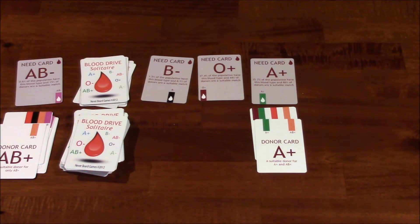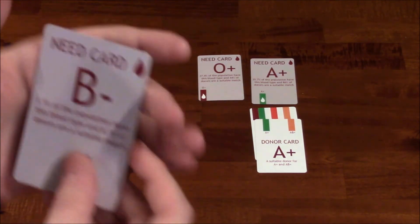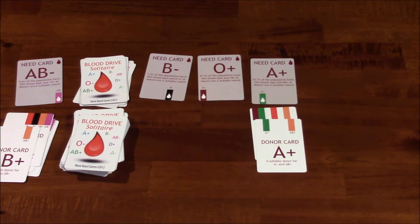All in all, I don't really like to review prototypes because they're not representative of the final product. But I will say that this is a really cool idea and it conveys a positive message. I like games that are educational or semi-educational. I like the fact that these cards have little text on them — like this AB positive has 'suitable donor only for AB positive' — so these could work as flash cards. And then you've got these facts listed on the need cards, like '1.5% of the population have this blood type and 8.1% of donors are a suitable match.' I like little tidbits like that snuck into games, because folks or kids can learn and have fun at the same time. I do think this prototype is headed in the right direction, and I'm looking forward to seeing what the developer does with it in the future. If you haven't already, subscribe to me on Twitch and YouTube. This is Vince — thanks for watching, and I'll catch you guys next time.